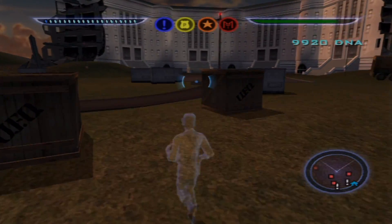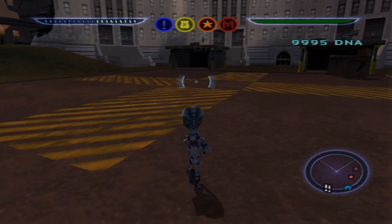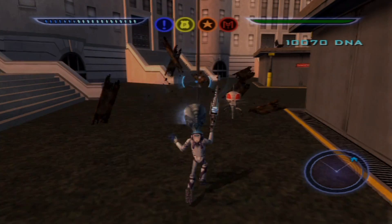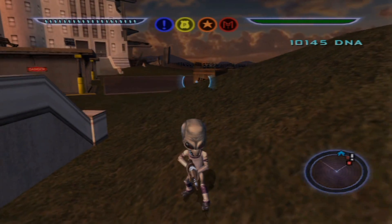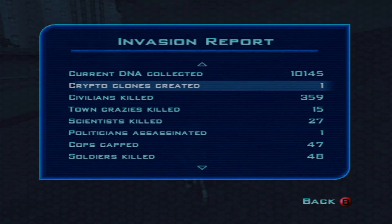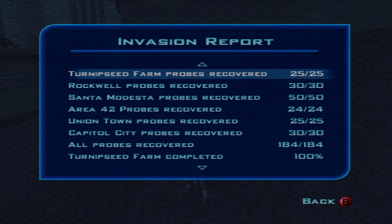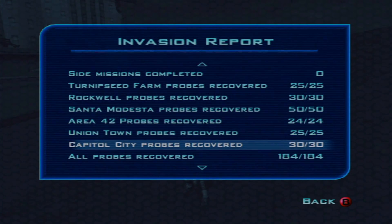They're all actually pretty close by in the Octagon area. I do that just so no Majestic guys spawn near me, because sometimes there can be quite a few here. The last two — one which you saw in the cutscene, Mr. Crypto goes to Capitol City, and the last one is literally right behind it. And there we go, all 30 probes for Capitol City. Going to the invasion report: World Overlord 91% complete. All levels showing 100% — Rockwell, Santa Modesta, Area 42, Uniontown, and Capitol City all done.